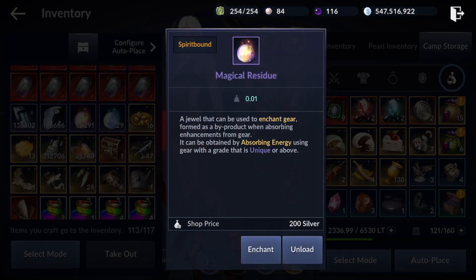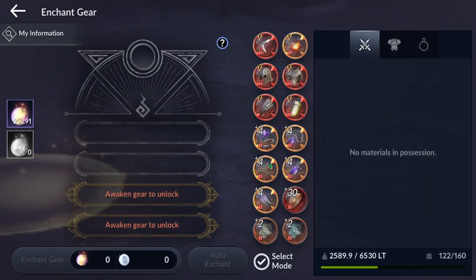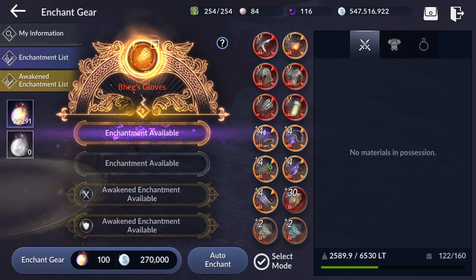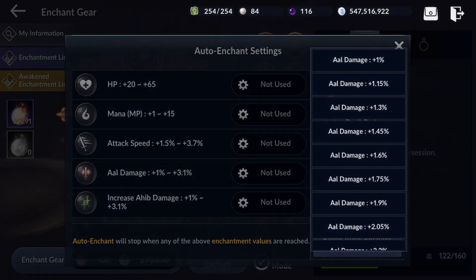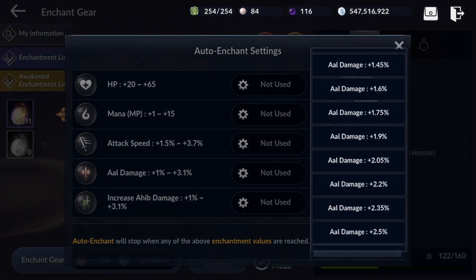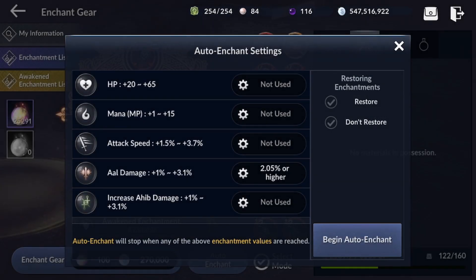I don't think I have enough magical residues right here, but I will try. I'll definitely need some all-enchantment or all branch damage, so I'm gonna do auto enchant. Probably going to do 2.05 first and see what we can get.